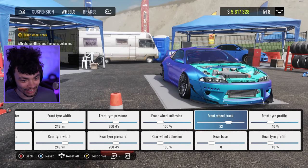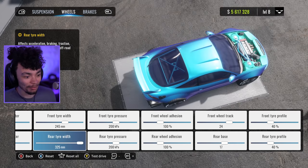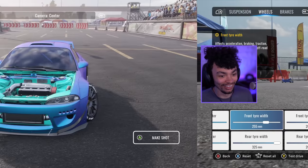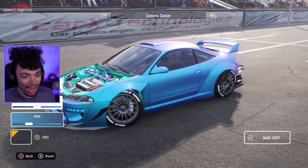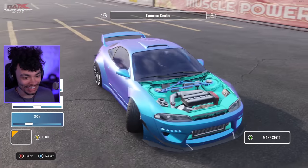Another thing I completely missed last time is also the window tintage. I need to fix this horrendous fitment — oh, there's also tire width. I'm going to spend all day here. This is my brand new Eclipse looking so good. I love this thing so much.